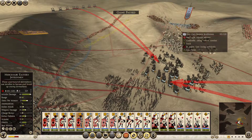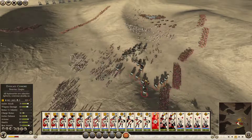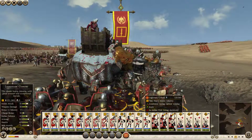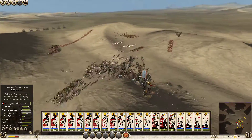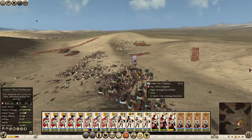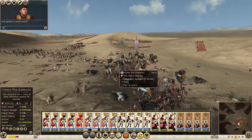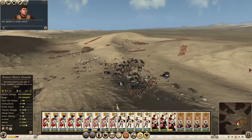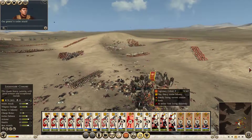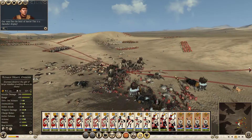Let's have them fire. Those elephants just tore into my legionary cohort. Elephants are destroying them. Kill those elephants at all costs. I don't care if my men die at this point — those elephants need to die. Our men flee the field of battle. This is a shameful display.